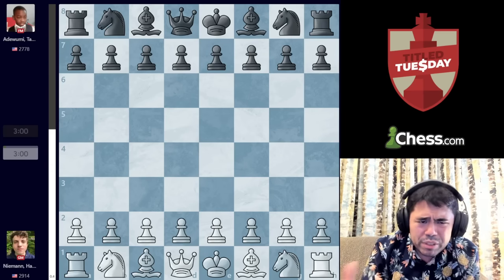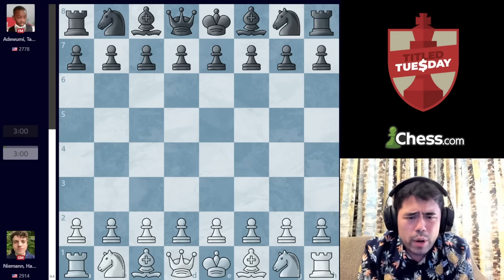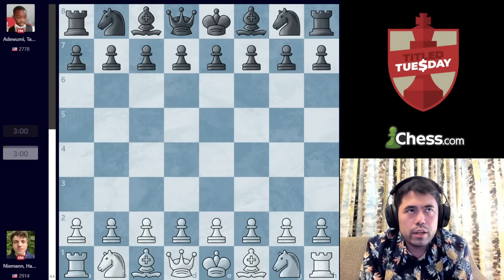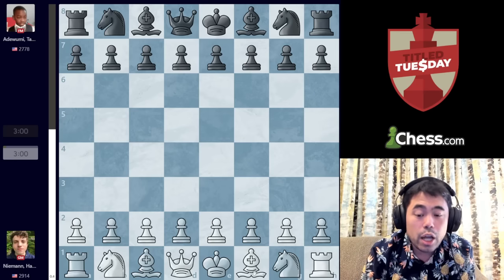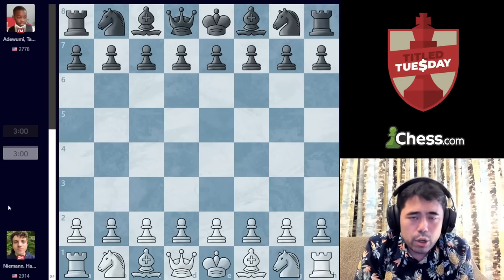Now we're going to move to the next game we want to look at. I believe this game was played in the seventh round. Hans won quite a few games in a row after losing. He drew one game, and going into this game he was on four and a half points out of seven. He's paired against another young junior player — one of the great players we've heard a lot about in recent times, Tani Adewumi.